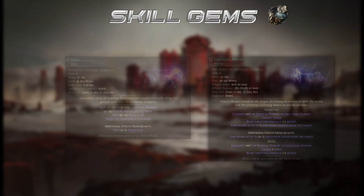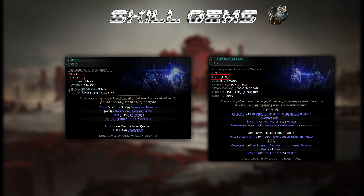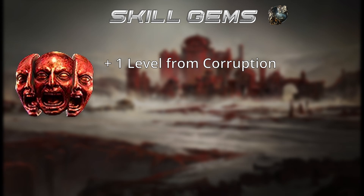First, let's talk about skill gems. Skills are the base of our calculations — they either give a specific base value on spell and minion skills, or a percentage value for attack skills. They can have a base level from 1 to 20, with the option to get extra levels from weapons, amulets, gloves, or helmets.